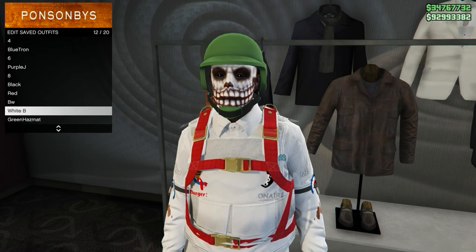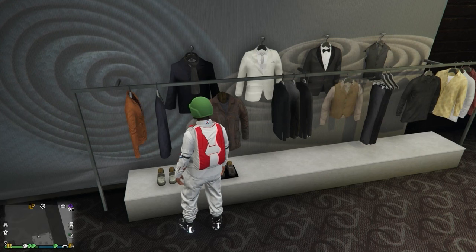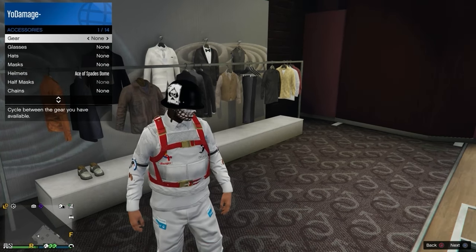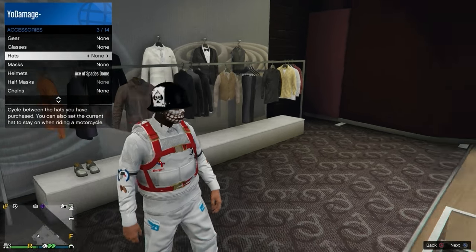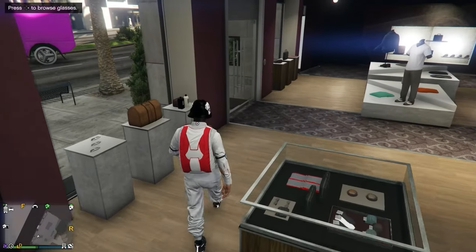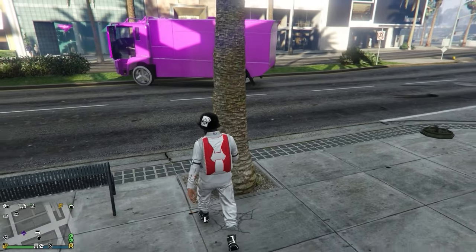Save the first outfit in a slot and call it C1, and the second outfit call it C2. After that, equip the first outfit called C1 with the biker helmet, then equip some glasses. You should see a yellow circle at the bottom right indicating the game has saved. Once done, walk out of the clothing store.